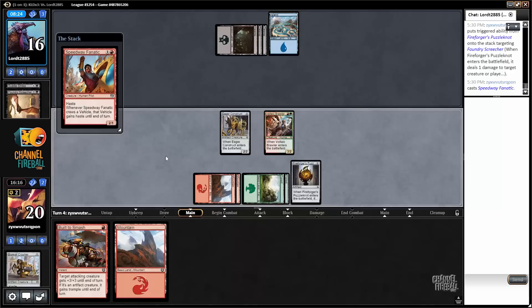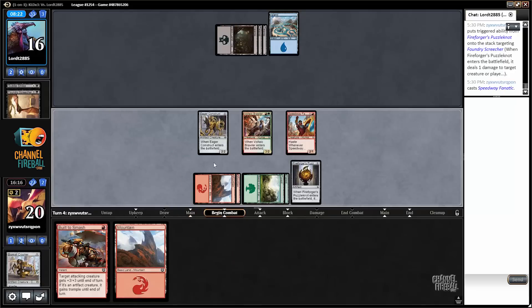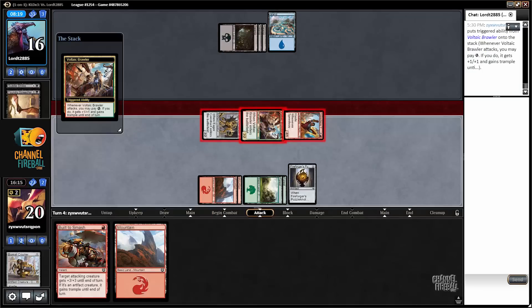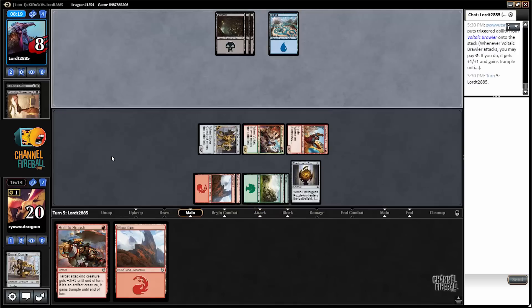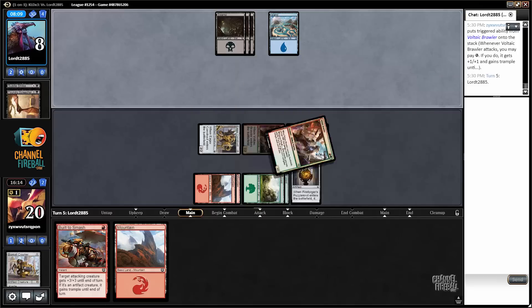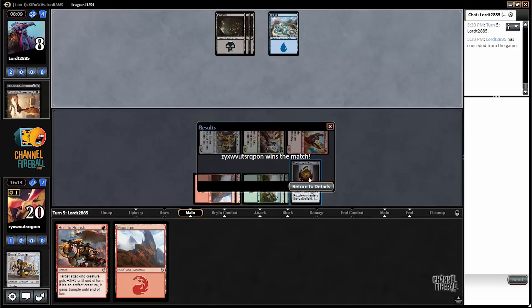Now as long as my opponent only plays creatures and not removal spells, I should be able to win. I like when things go according to plan — it's just so nice. Sometimes you just feel smart. Got a nice 8 and then 8, with a Puzzle Knot and a Build to Smash as backup. Alright, I won!